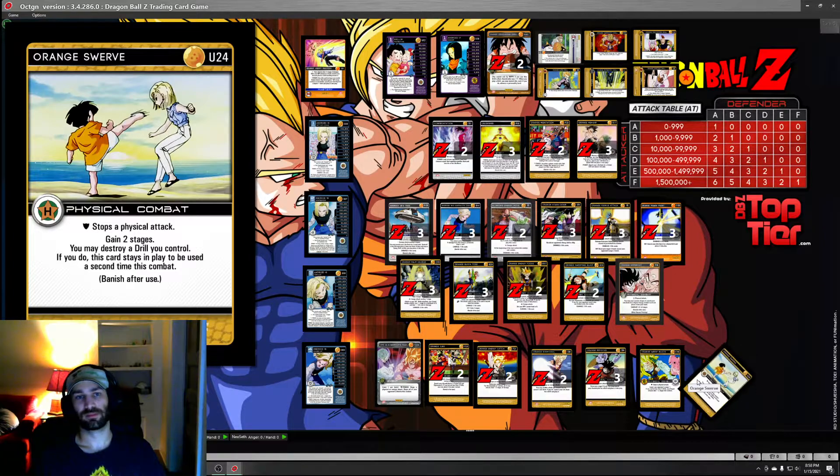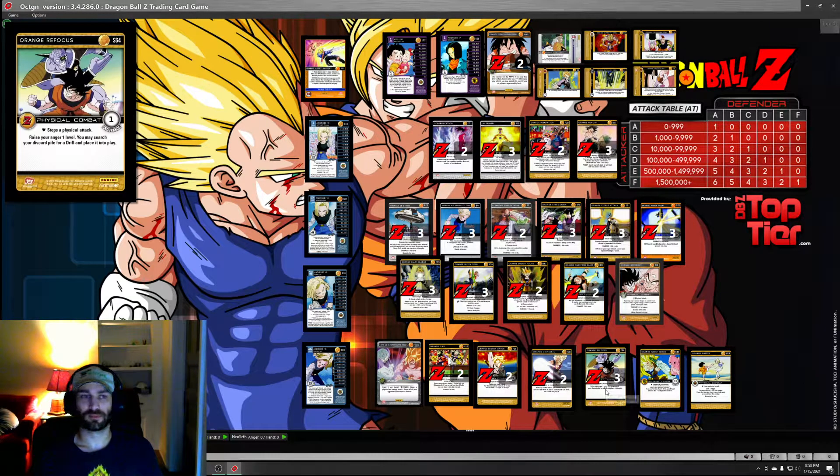Swerve is a one-of because it's a bad card a lot of the time - good on certain turns against certain decks. I can see it failing to be useful when they have initiative on you, and even less often you'll have a drill but want to keep it rather than destroy it for another block. Drills are a precious resource in a deck that runs so few. Refocus is a three-of because it's everything - it's endurance, it's a drill tutor, and the anger is free. There are combats where you'll have two or three anger, and if you Refocus for Captivity Drill, that might make your next attack level you.